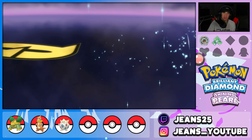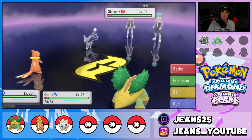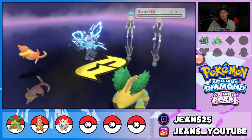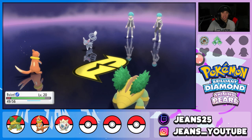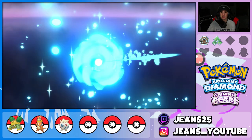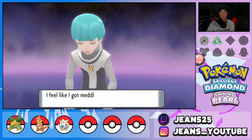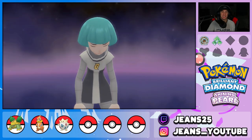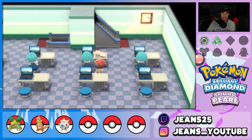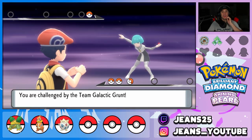We can defeat Team Galactic and start bouncing up the next route. A Meowth wants to use Fake Out but goes for Scratch instead, which is fine. If there's another double battle I want Togepi out to get his friendship up. I need to find a Sooth Bell - that could help Togepi's friendship. I might have to do that off-screen, find a Sooth Bell and maybe do some contests with it.